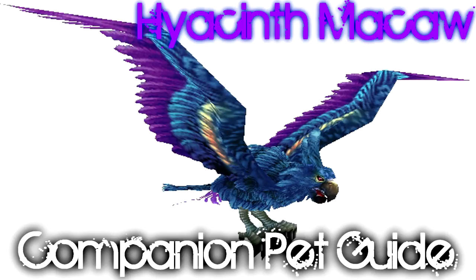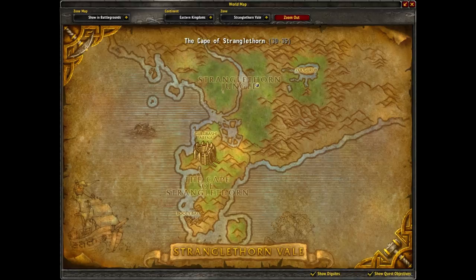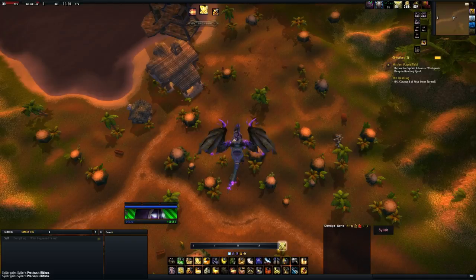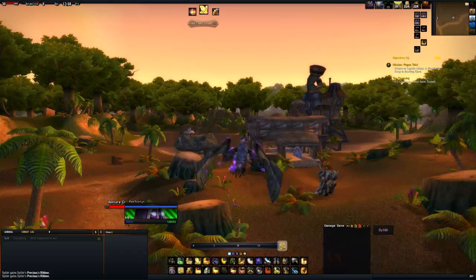Before Cataclysm it only came from the pirates in Stranglethorn Vale — the Bloodsail Mages, Bloodsail Warlocks, Bloodsail Deckhands, things like that. Since Cataclysm it's been changed; it's now a zone-wide drop on a 1 in 8000 drop chance. It comes from Cape Stranglethorn and the Stranglethorn Jungle, so you can farm in both zones, or sub-zones of the same zone.